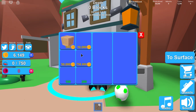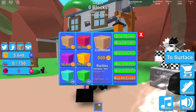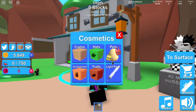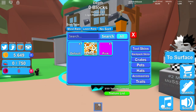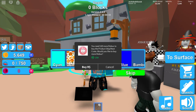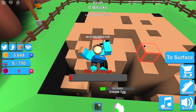Let me check the cosmetics crates. I got a common crate — camo! Tool skins, camera. I think it costs money though. Let me check inventory — yeah, crates, common. Camo tool skins.